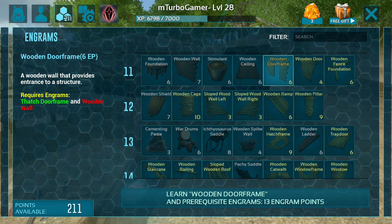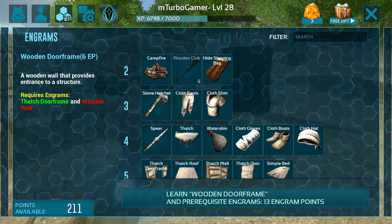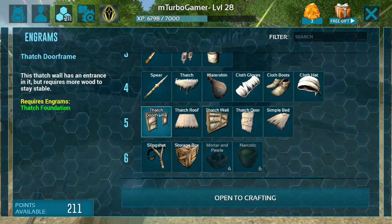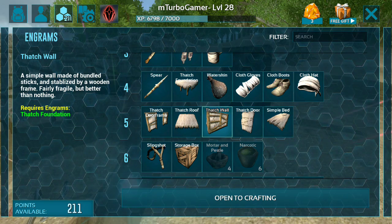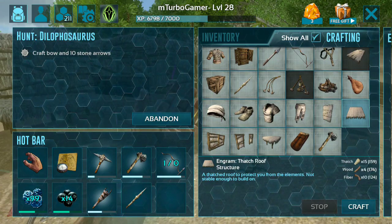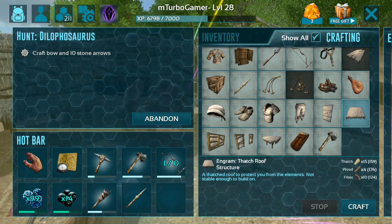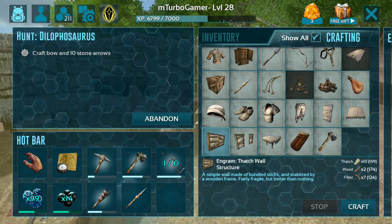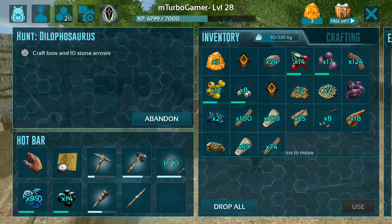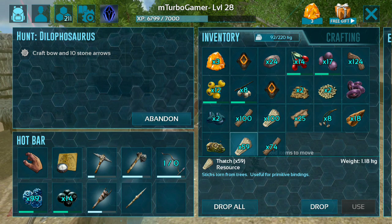By leveling up even more you will be able to build stronger and stronger structures. Here I will be crafting walls and doors made from thatch. I have already unlocked these engrams — thatch door frame, thatch roof, thatch wall — and they are now available in my crafting section. To craft a thatch roof you need 15 thatch, 4 wood, and 10 fiber. To craft a thatch wall you need 10 thatch, 2 wood, and 7 fiber.